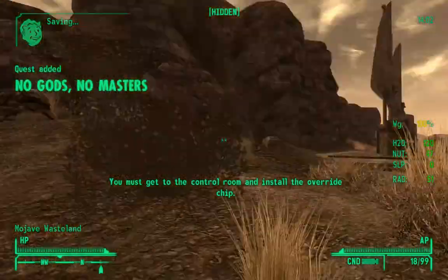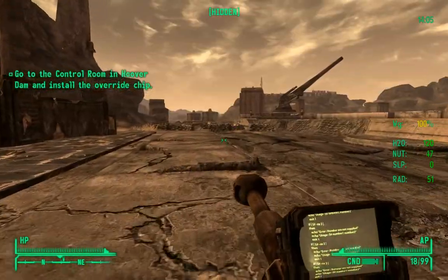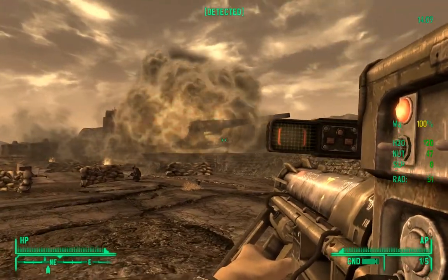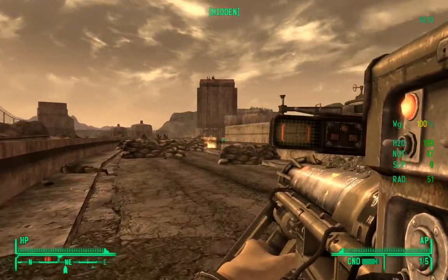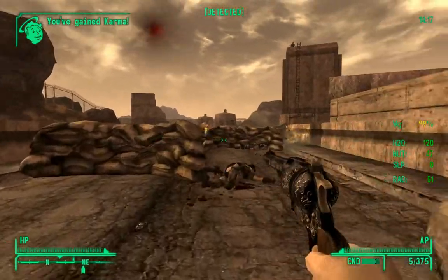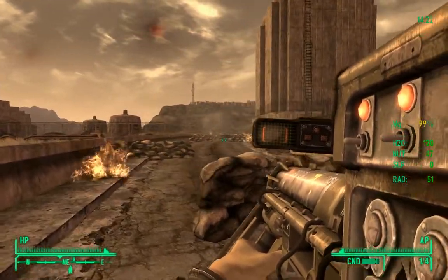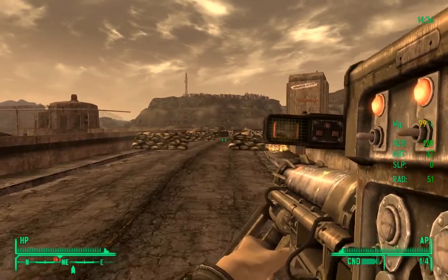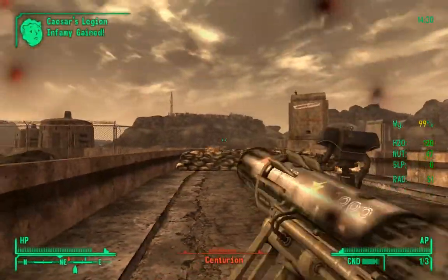You must get to the control room and install the override chip. We're not gonna use our weapons here - we're not gonna use them. This is not the totality of the fighting, not in any way. Some tree logs.